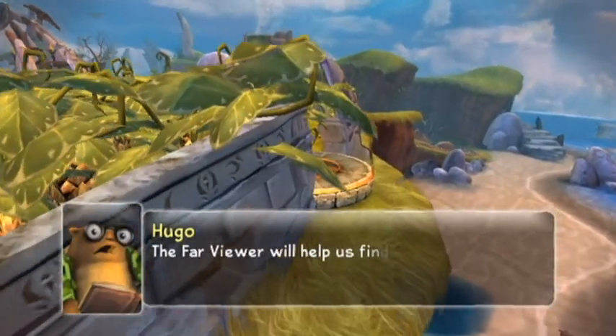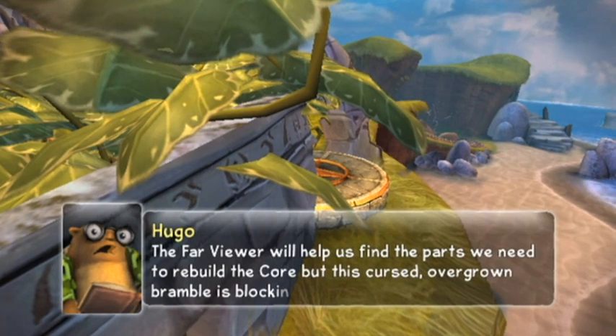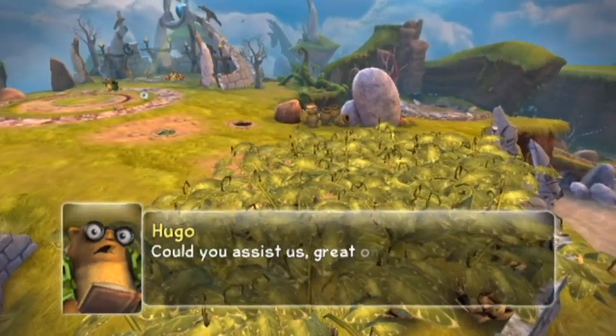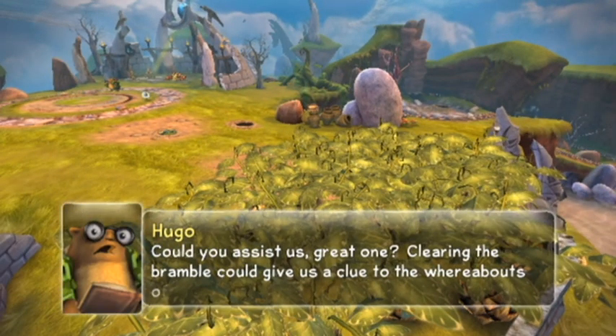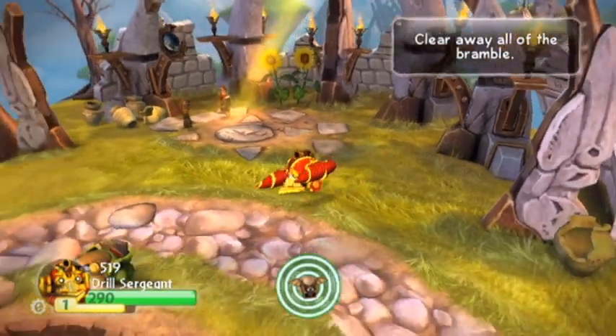Hugo found the old blueprints for the Core of Light — the ancients used them when they first built it. Eon points out Hugo claimed he built it himself. Hugo admits: yes, he said that, but no, he really didn't. The old Core was used to repel the forces of darkness. If we can rebuild a new Core of Light, it should stop Kaos from his wicked plan to rule Skylands — then we can focus on getting rid of those villainous sheep.